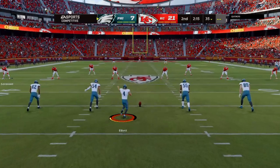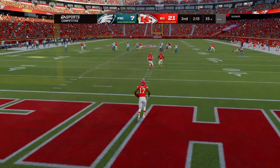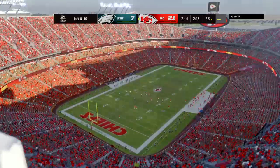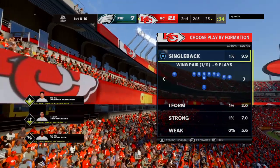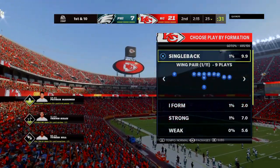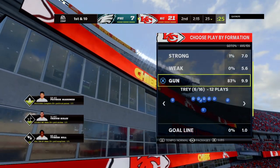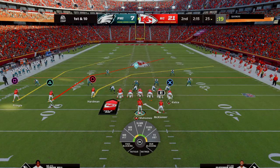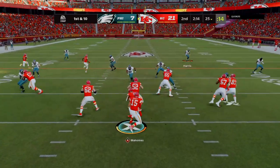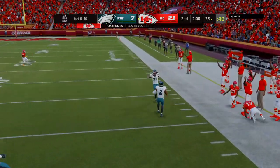Now after the touchdown, here's Elliott on to kick it away. Hardman will elect not to bring this out, and the football will be on the 25-yard line. KC offense out of the huddle ready for their next drive. The ledger for them so far looks pretty good — touchdown, touchdown, touchdown. They've got to feel very good about the groove that they're in at this stage of the game.